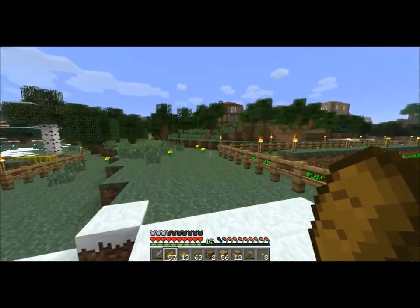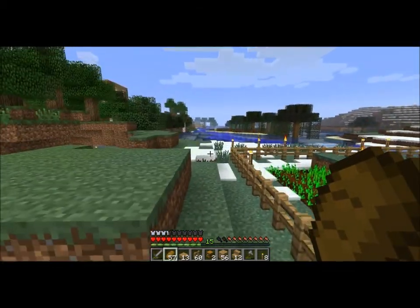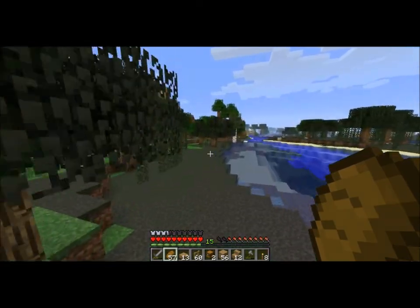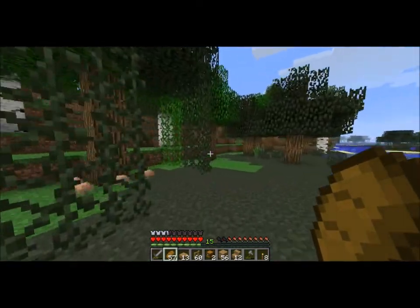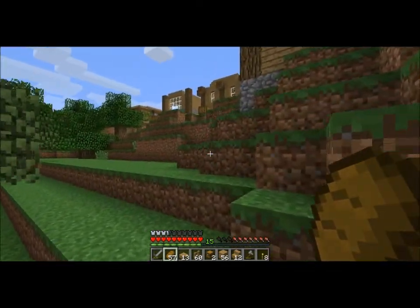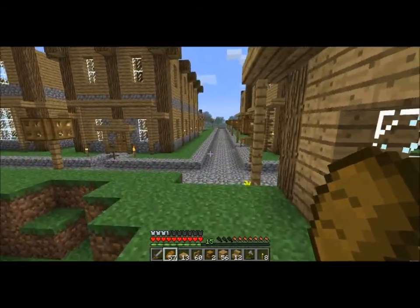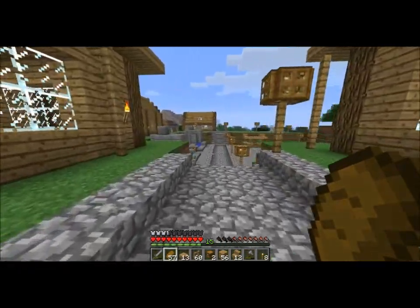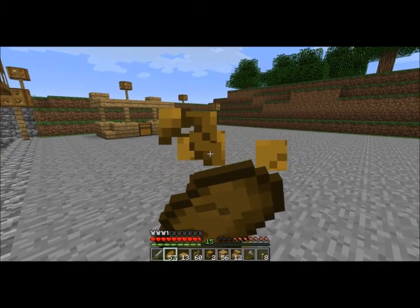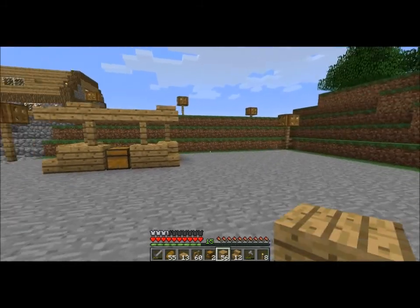I don't really know what I would really use pumpkins for. I could put them on my head, I could make jack-o-lanterns, and I could make snow golems, but none of those are useful. I might use snow golems as like sentinels or like town guards when I build a snowy town — not this town, though, because the reason it's gotta be a snowy town is snow golems will make snow everywhere, and that's no good.